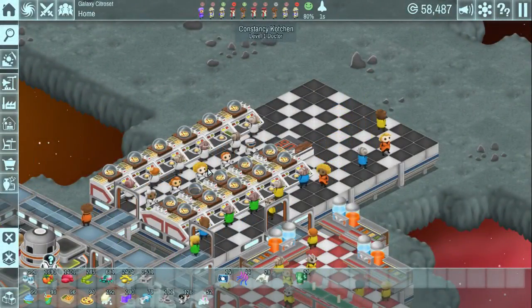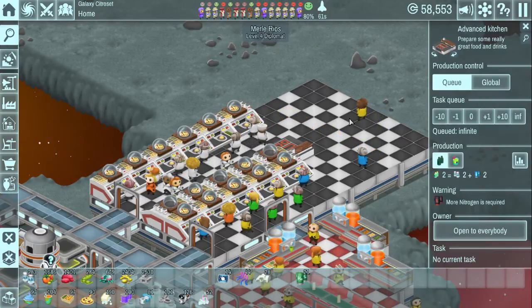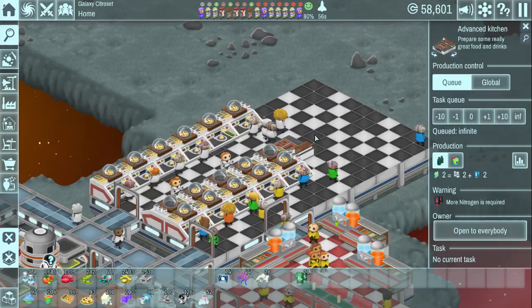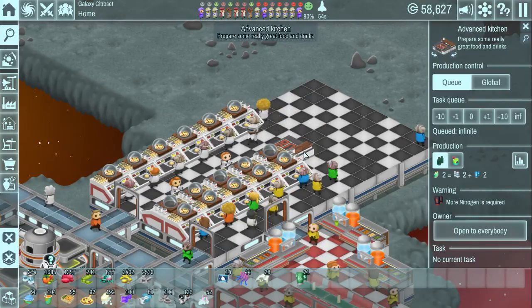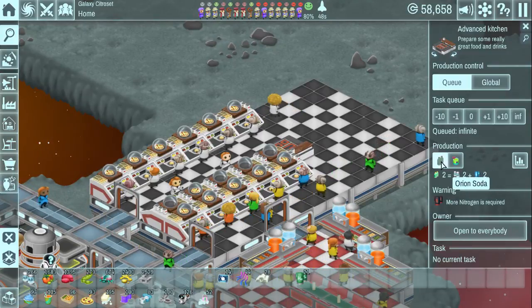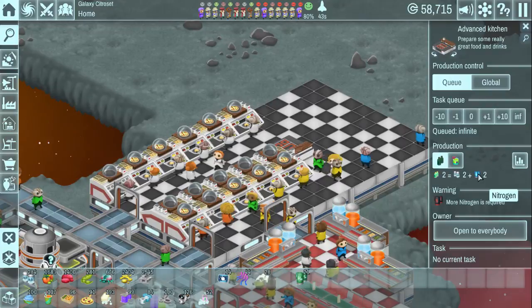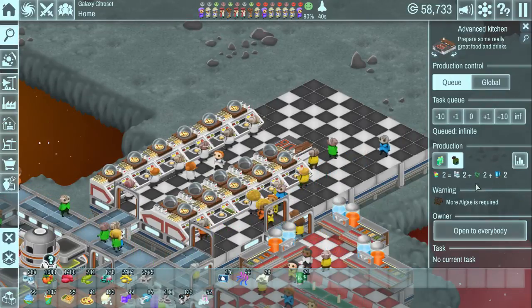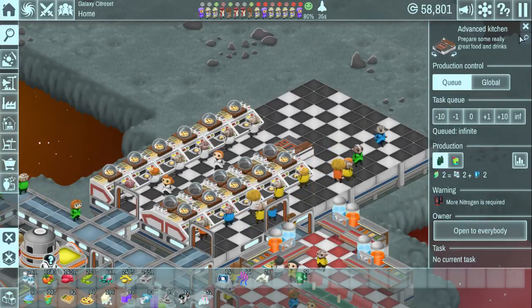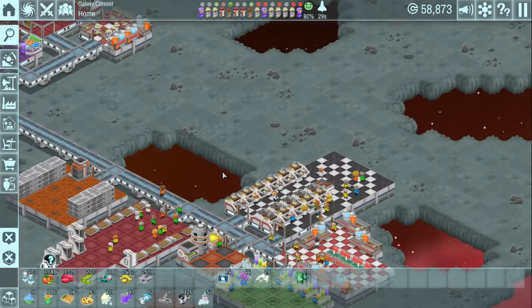Welcome back to The Spatials on Tactical Tuesdays. I've just installed this advanced kitchen which we bought from our advancements tech tree last episode. We recently purchased it with our hard-earned tech points, and it makes Orion Soda or Tonic X - interesting new things. They both require nitrogen, Tonic X also requires algae, and both require water as well.